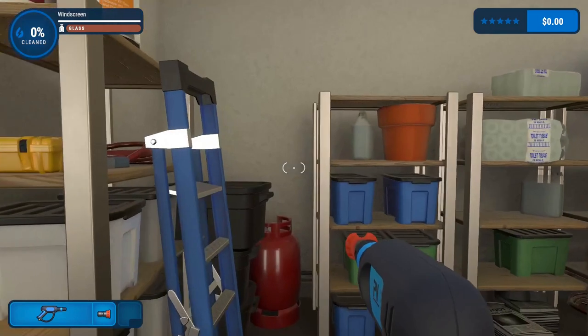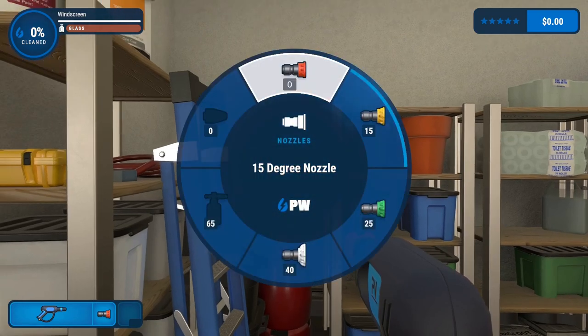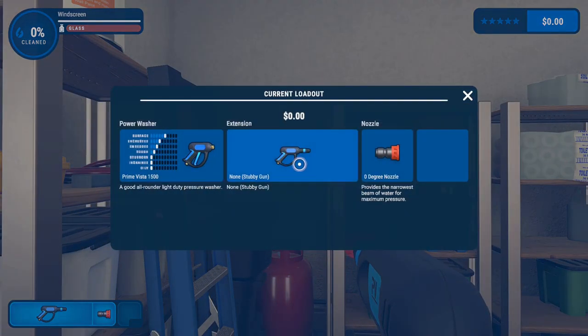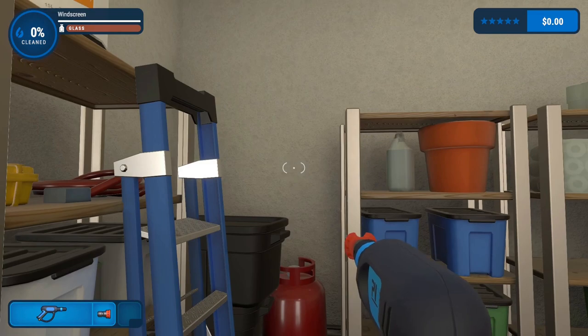Just quickly about the game: you can switch through nozzles with the bumpers. You've got a zero degree nozzle, 15 degree nozzle, 25 degree nozzle, 40 degree nozzle, and there's one we haven't unlocked yet - probably a 65 degree nozzle. You've also got different cleaning liquids which we haven't unlocked any of yet, different extensions, and if you push up on the d-pad you get a selection wheel to choose them all.